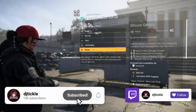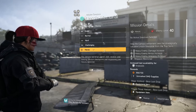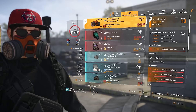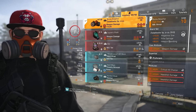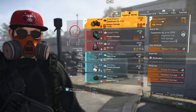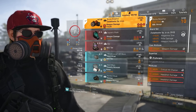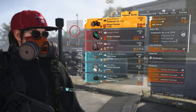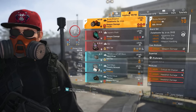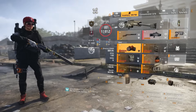What's up agents and welcome back to another Division video. We're at Lincoln Memorial and today we are trying out the brand new gear set. There's something pretty cool about this set — it's not anything we haven't already had in the game, but it makes our lives a little bit easier because it gives us a ton of weapon handling, magazine size, rifle damage — all really, really nice.